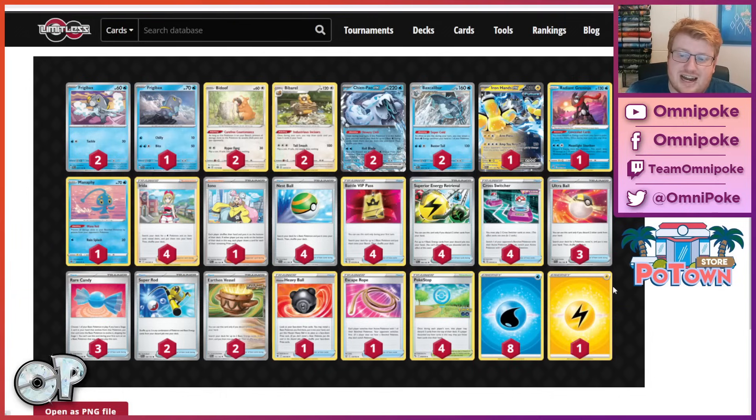Quick tip — always good to get the Lightning energy out of the deck pretty quickly so you can Conceal it into the bin. Then it means your Superior is alive for the remainder of the game, which really helps out making sure you're getting maximum use from Iron Hands. I am choosing to play two Vessel and one Lightning. There's obviously the headache of prizing your Lightning energy, but the upside of the additional Vessel is just better from the Pokestops, better at thinning the deck, and being an extra discard card so you're drawing more with Industrious Incisors throughout the entire game.